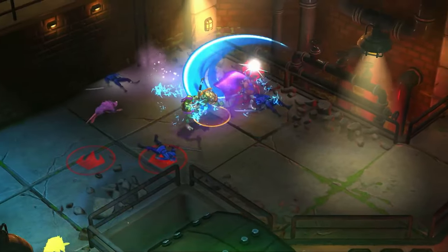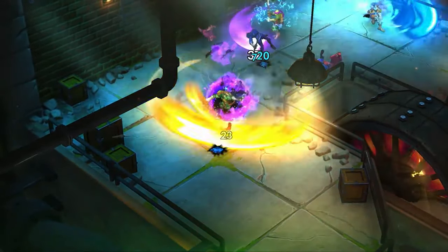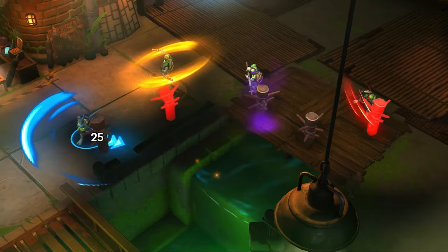With each run, you'll fend off the totally bogus Foot Clan while enhancing your abilities with power-ups. But no two runs are the same. Upgrade your turtle powers to grow stronger and shred through the story.